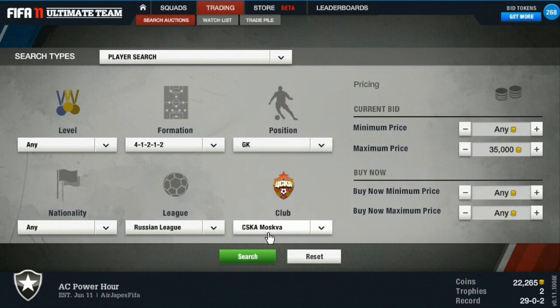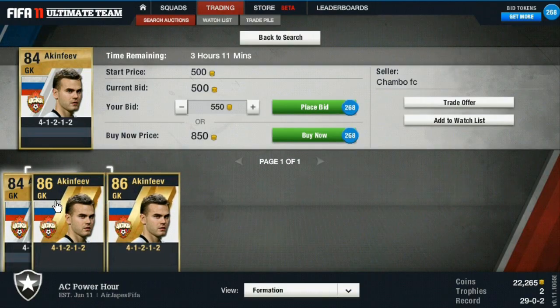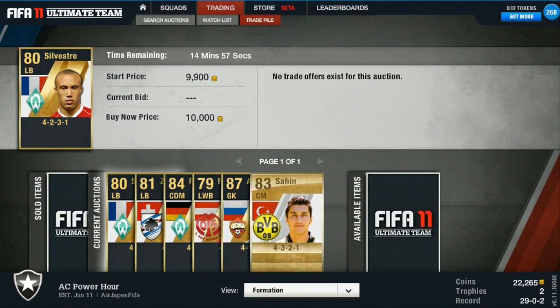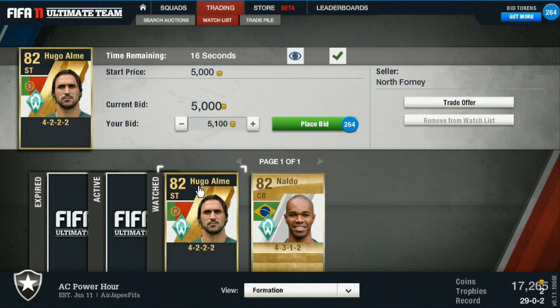Lo and behold, mine's the only one up there. There are two team of the week Afkinfeos up there but no team of the year. I saw that and was like absolutely, we're definitely going to throw this guy up for a couple K more, as each extra thousand coins really just helps me — it allows me to buy more cards and list more cards at the same time.